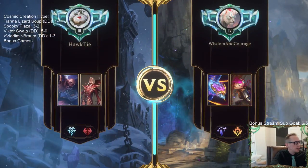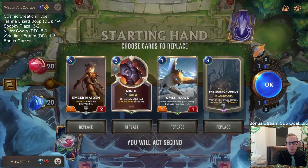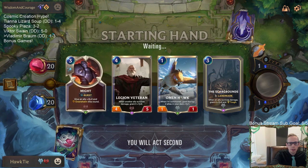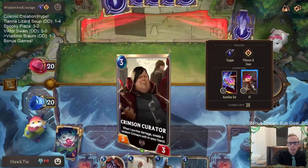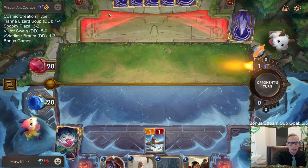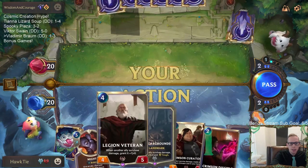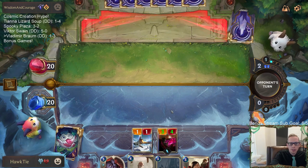Not every deck - whenever you have donation decks at the very beginning of a format, not everything is going to be real good and that's okay. I'll keep the Omen Hawk. I know Ember Maiden is the combo with Scar Grounds but I'm not expecting Ember Maiden to kill a lot of things - it has two health and is weak to Mystic Shot. I want to find beefier stuff.